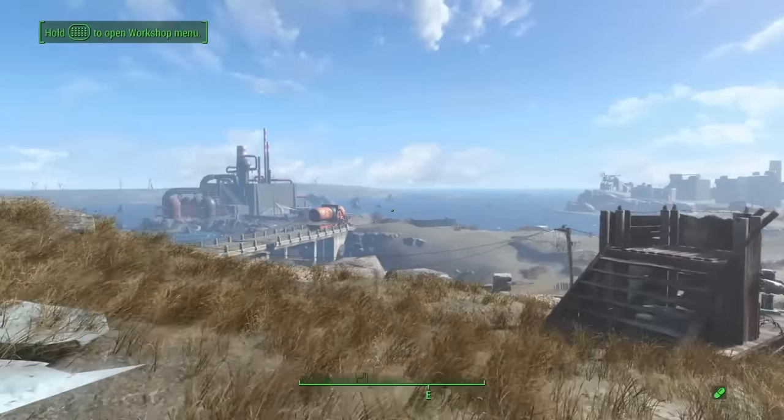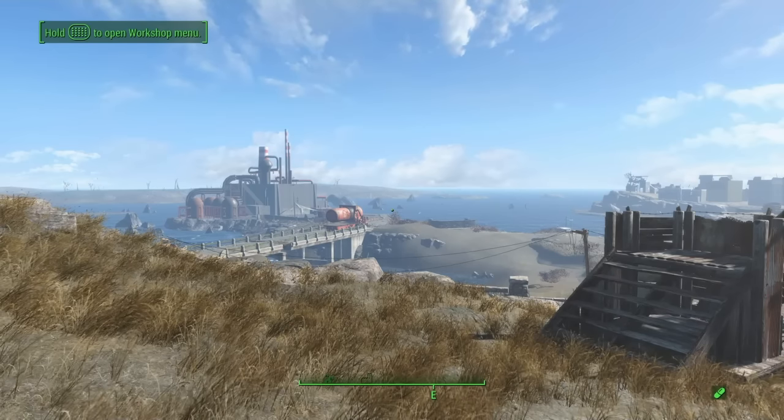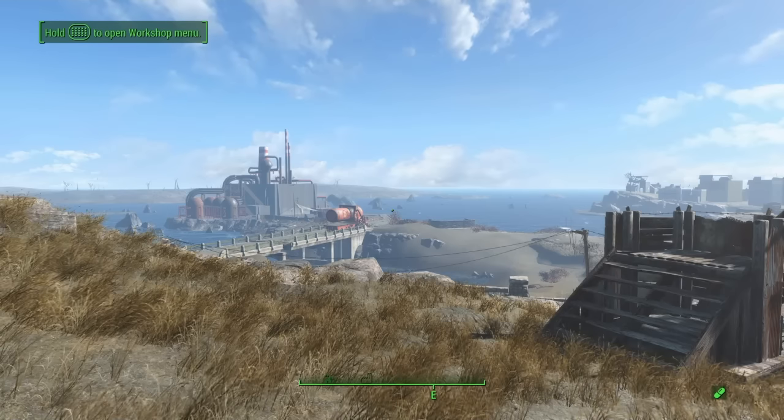Hey, what's going on everyone, Scott here. We're up at the Coastal Cottage because I wanted to play around with the airplane crash pieces that were unlocked. Originally I'd kind of thought about doing it like Spectacle Island and building some big crash site type thing, but then I got to thinking about it and came up with something a little different.